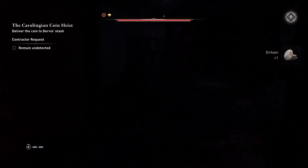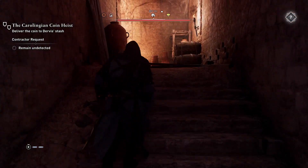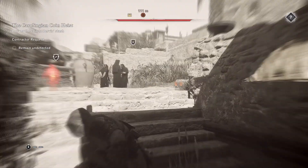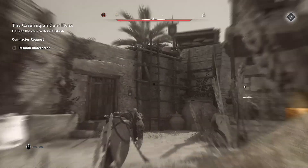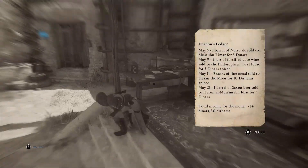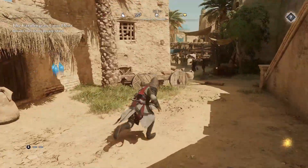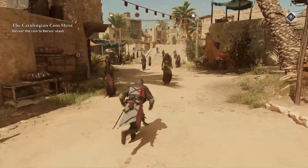Let's go ahead and head back out, but just be careful when you leave here because the guys that you killed are actually going to respawn — which I really don't like. Okay, maybe not — there's the patroller, he's the main one we need to be concerned about. They didn't respawn, okay, that's fine. We can come over here and get this chest. Now let's get out of here. You can just jump out of the fort right here, and as you can see, we just got the remain undetected signal. To finish it up, all we have to do is go and drop this coin off.